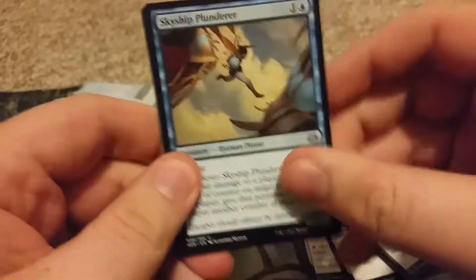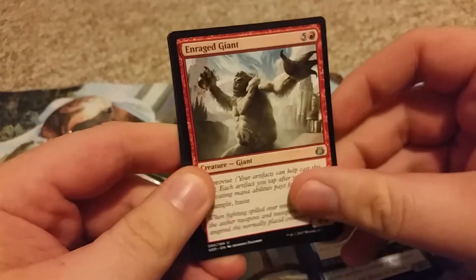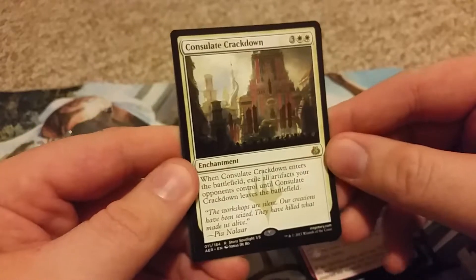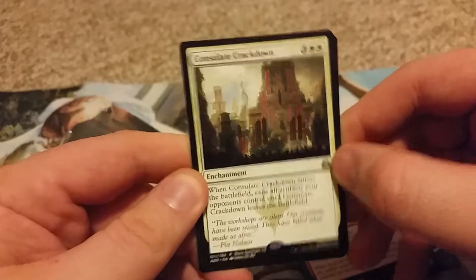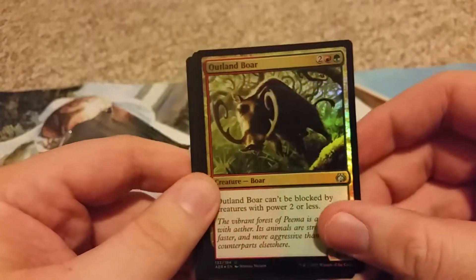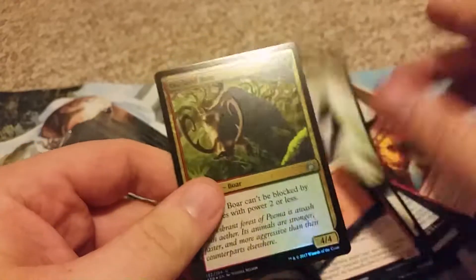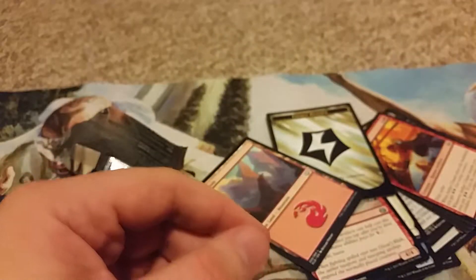Alright, so we have Skyship Plunderer, Aethonaut Admiral, Enraged Giant, and Consulate Crackdown — when it enters the battlefield, exile all artifacts your opponents control until it leaves the battlefield. Foil Outland Boar. I got so excited because I saw that weird border. Well, not bad.